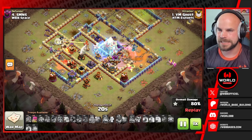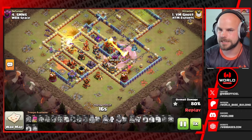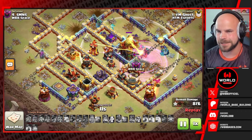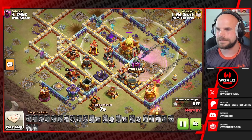The root riders have pretty much all fizzled out — there are a couple left but it's not going to be nearly enough. A couple of super barbarians come in from the right side of the base, the queen has gone down on the left, and there we have it. He's not even going to be able to get the town hall down, so this is going to be a massive one-star defense for this one.